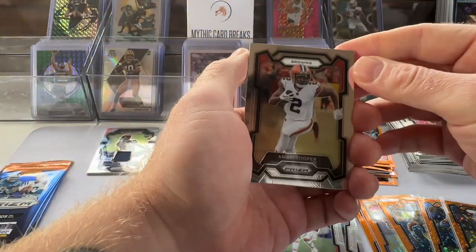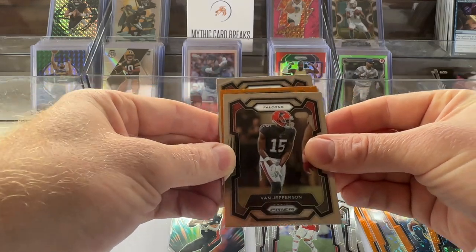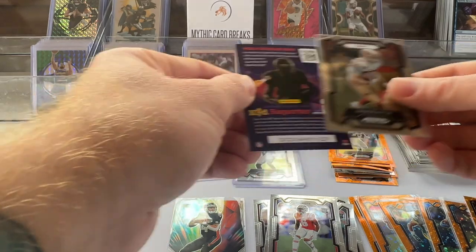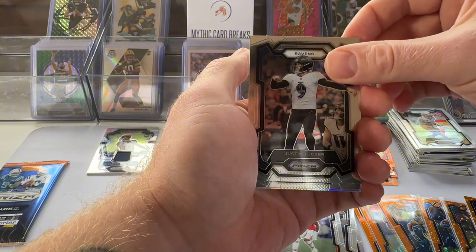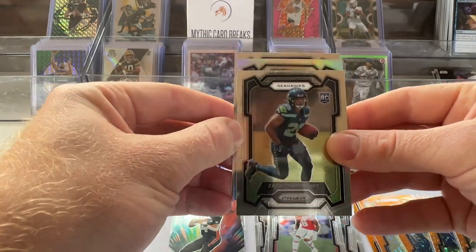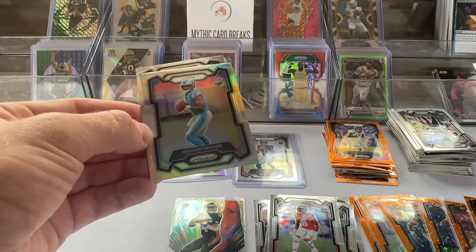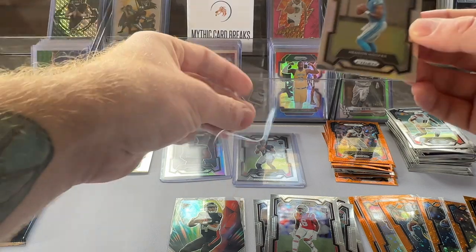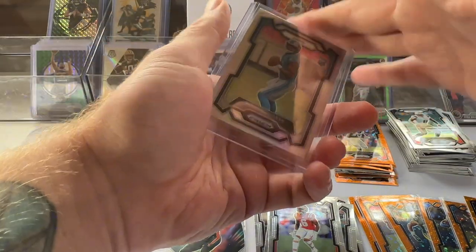Pack four: Amari Cooper. Still going after the silver — hopefully that mem doesn't count as the silver. Seahawks Derek Hall, the disco, and Kittle base. Pack five: Justin Tucker, Zach Charbonnet base. Here's the silver — Lions, Gibbs, come on — it is Hayden Hooker's silver. I'll take that. I did say I wanted a rookie quarterback silver — so there we go. Not one of the top guys, but I am not complaining.